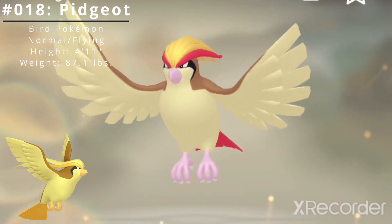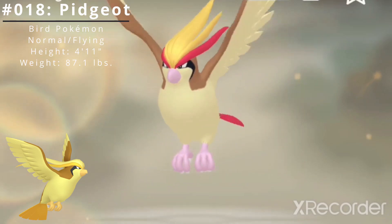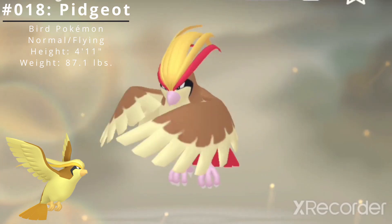Pokédex number 18, Pidgeot, the bird Pokémon and the evolved form of Pidgeotto. Pidgeot is a dual-type normal flying Pokémon introduced in the Generation 1 Pokémon games Red and Green.